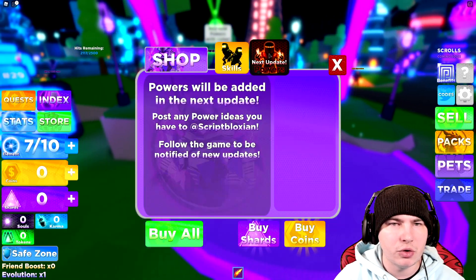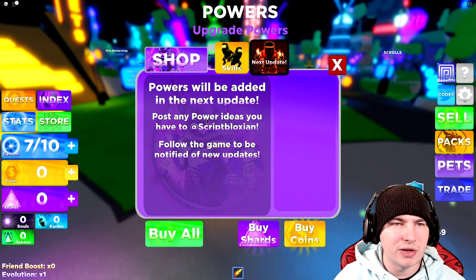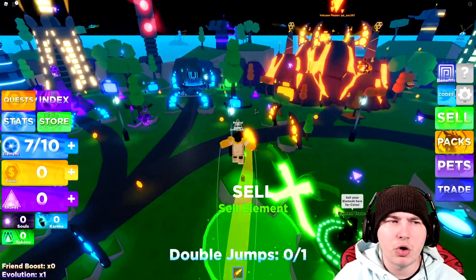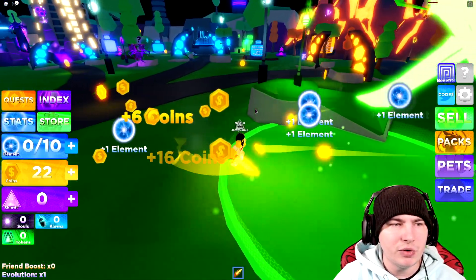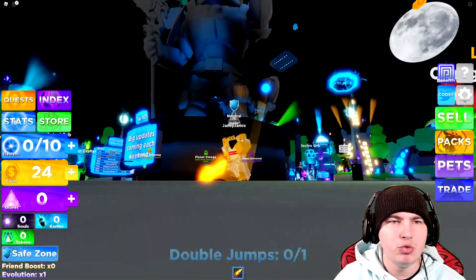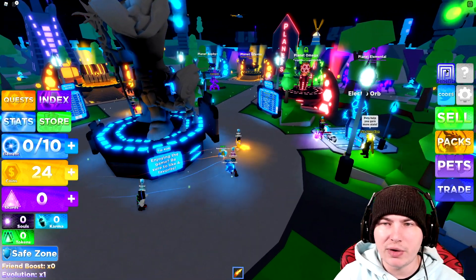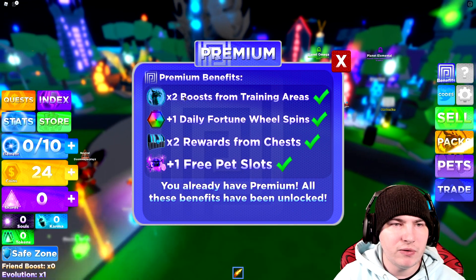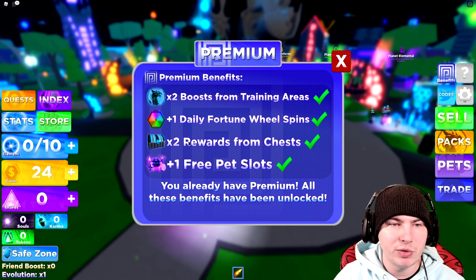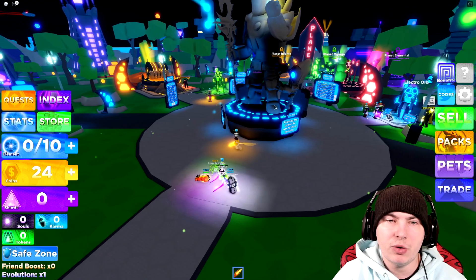I probably should get game passes — that will probably help. I've only got one: Power Master — oh, so I need 4K. Next update's going to be powers. I'm not really too sure what powers are going to do, assuming maybe you just get more coins, or more elements. It looks like I get 2 coins per click, which is nice. I have premium — let me check the benefits: 2x boost from training areas, plus 1 daily fortune wheel spin, 2x chest rewards, and 1 free pet slot. Well, I've already got premium, so that's nice.